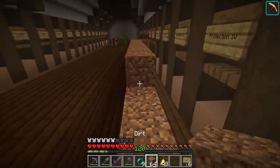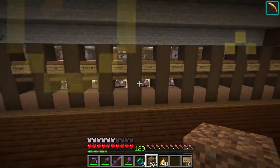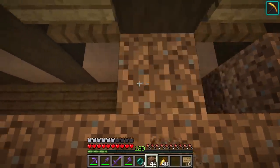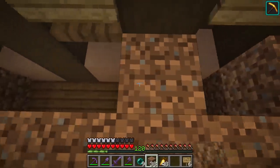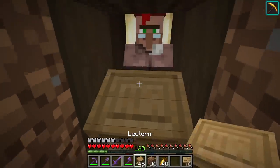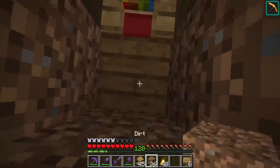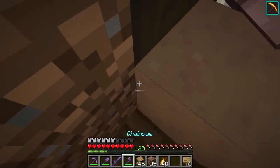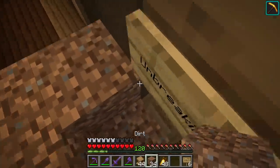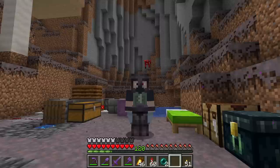We've got to get the lecterns down so they can refresh their trades, but I want to make sure they grab the correct lectern. I'm not just going to put them down and risk someone across the hall stealing it. I want to do this properly, going one by one — break the mushroom block, put down the lectern. Green particles confirmed it worked. We got the librarian villagers all finished up.